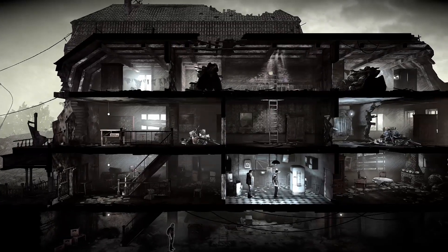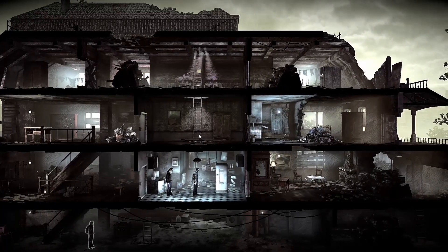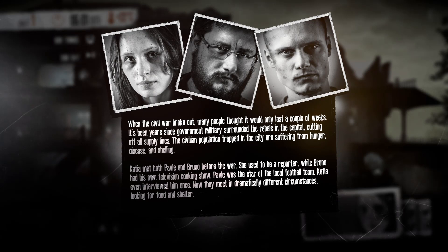Okay, here we go. When the civil war broke out many people thought it would only last a couple of weeks. It's been years since government military surrounded the rebels in the capital, cutting off all supply lines. The civilian population trapped in the city are suffering from hunger, disease and shelling. Katia met both Pavel and Bruno — we don't talk about Bruno. Before the war she was a reporter, Bruno had a cooking show, and Pavel was a football star.